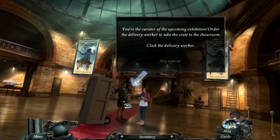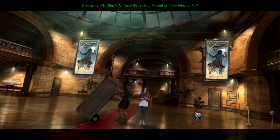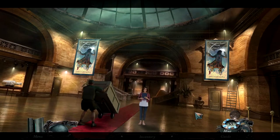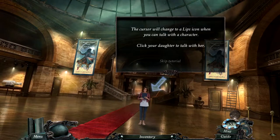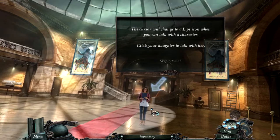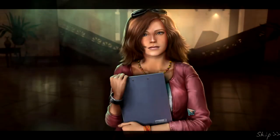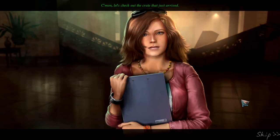Sure thing, Miss Black. I'll leave the crate at the end of the exhibition hall. The cursor will change to a lips icon when you can talk with a character. Click your daughter to talk with her. Hi Mom! Hi — I just want to sneak a quick peek at this legendary pirate, and then I'll stay out of your hair. Come on, let's check out the crate that just arrived.